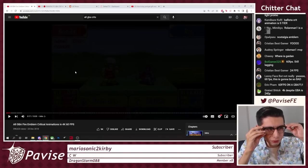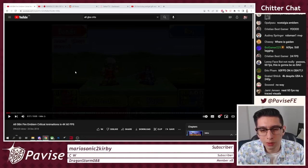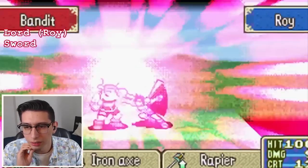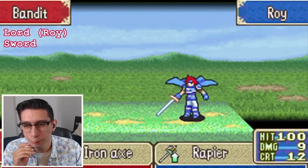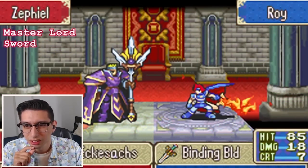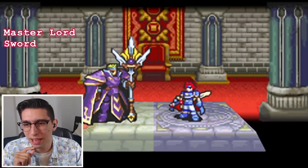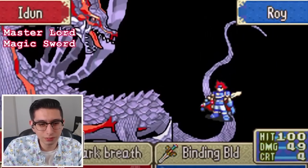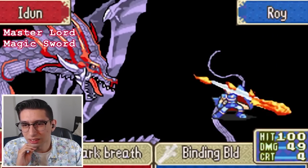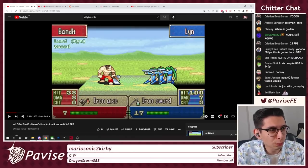Alright, first up is Roy. I haven't played FE6 that much, so I don't know this off by heart. Let's see what Roy's got in store. Simple, short and sweet. Magic sword. That one's cool. That's the Master Lord animation, so technically a different class. And he gets a flame effect on his magic sword there too. Alright, that's Roy.